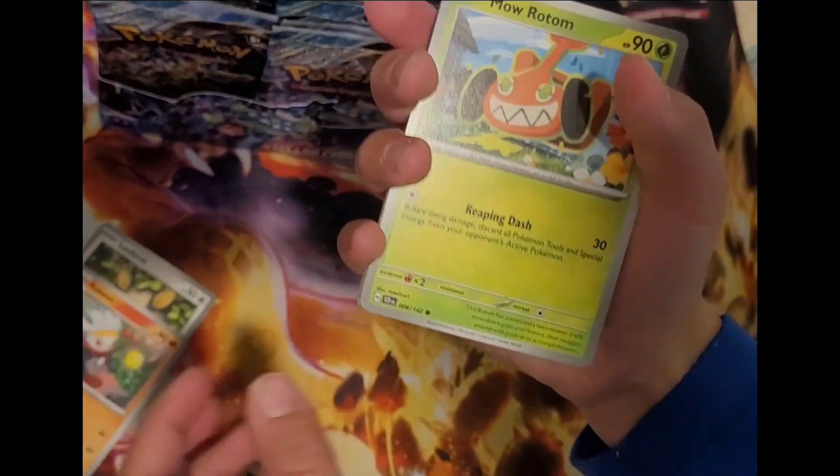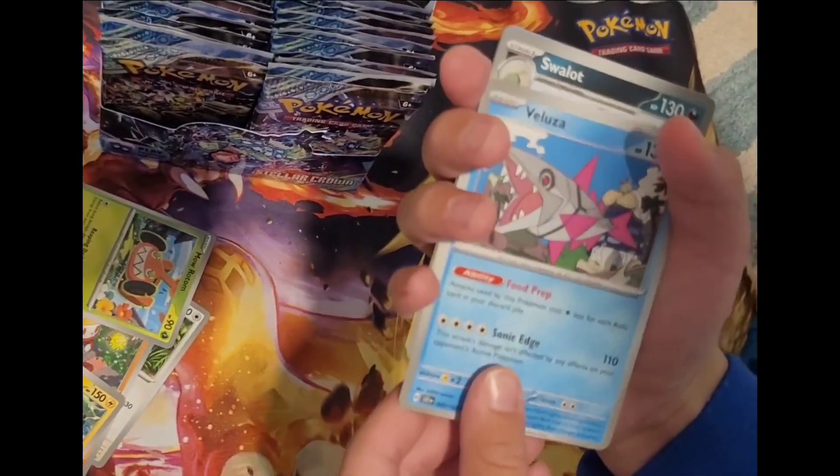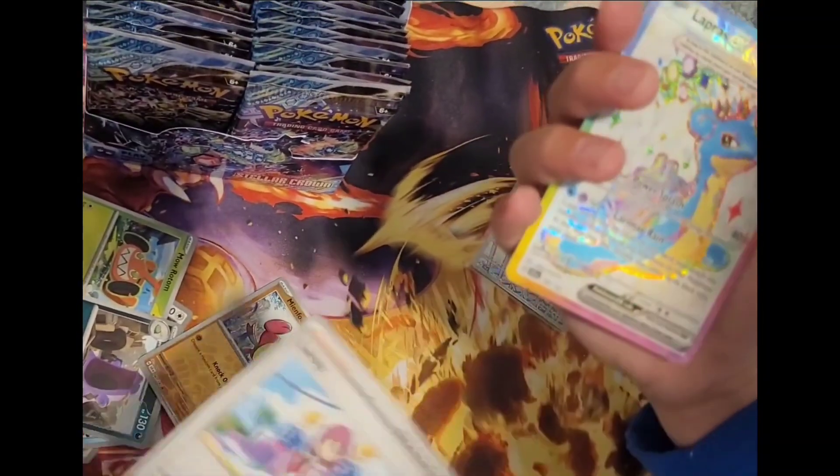Machonk, Raboot, Moatum, Eevee, Electride, Mazur, Swalette, Minifu, Lacy, and Lapras EX.